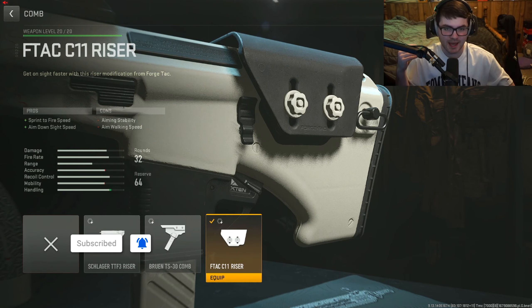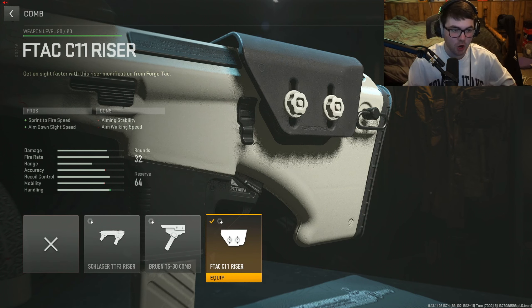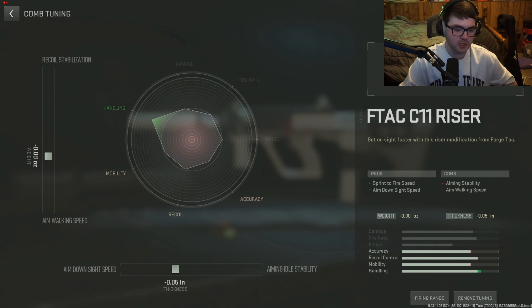Next up, we used a comb. This gun is a little different with its attachments — it doesn't have under-barrels or anything, it has combs and other attachments. The comb we use is the FTAC C11 Riser for sprint-to-fire speed and aim-down-sight speed. Since this is an SMG, we want to have some sprint-to-fire speed and ADS speed. Tuning for that: you could tune up the aim-down-sight speed or give it a little more ADS time. Aim walking speed we gave negative 0.08.